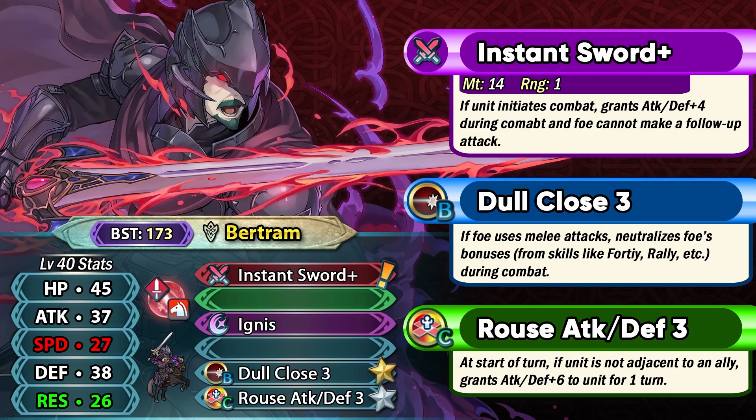Bertram is a Gen 6 Sword Cavalier with no preferred weapon. He actually did deserve one because Petrine and Black Knight have their own, but he comes with Instant Sword Plus, which is basically a mini Sturdy Impact weapon. This weapon only functions in the player phase, and a unit like Bertram at higher investment definitely wants to invest into his enemy phase. So this is a decent and unique weapon, but in the long run you probably want to replace it with something better.